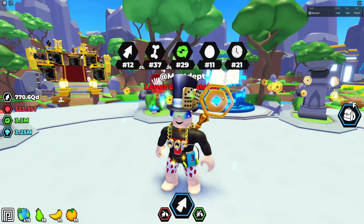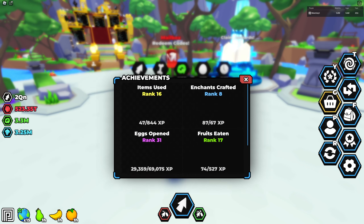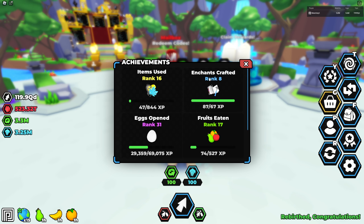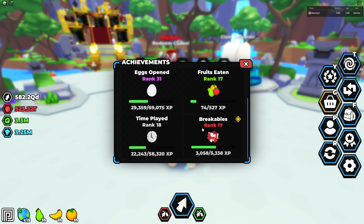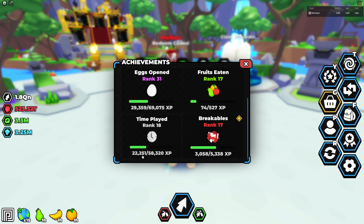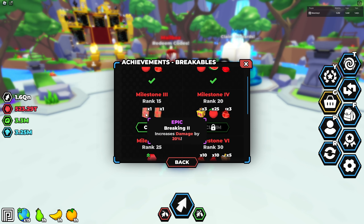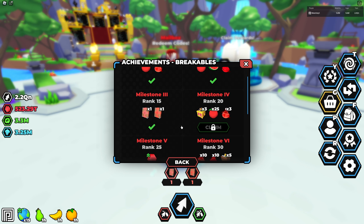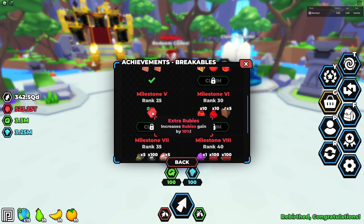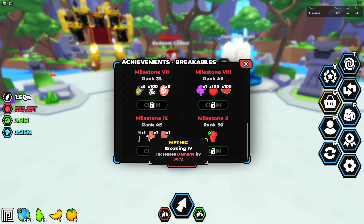Something else that came new with this update is achievements. That's what this little menu item was up here. There are categories like items used, enchants, crafted, eggs opened, fruits eaten, time played, and breakables. You get experience for participating in any of these activities — for time played you get a tick every second. You can collect a reward at each rank. For breakables, I'm ranked 17,300 out of 50. At rank 15 I got damage 20% and rubies 20% books. The best rewards are rank 25 giving 10% more rubies, and rank 45 giving the hammer secret pet item, which is very rare.